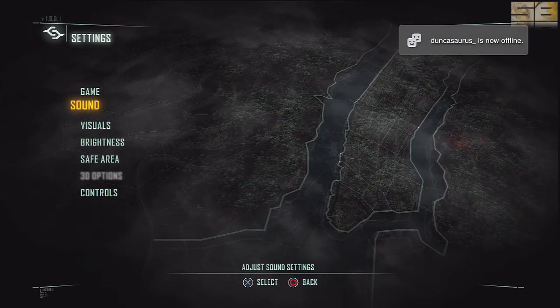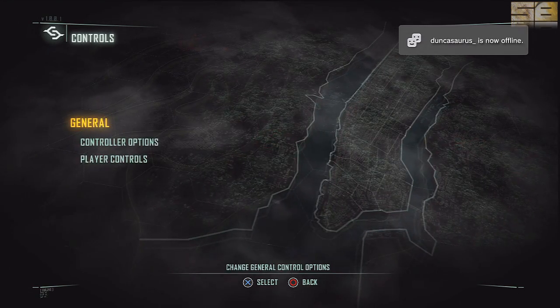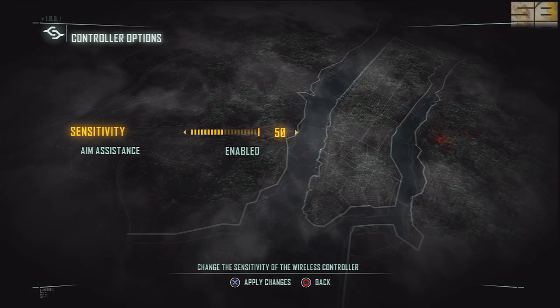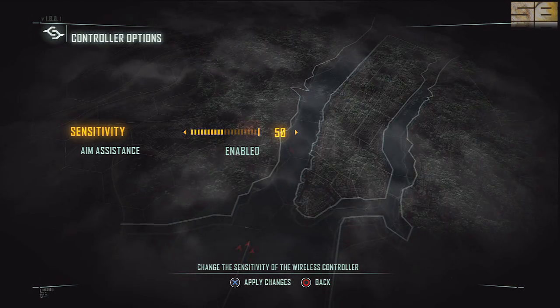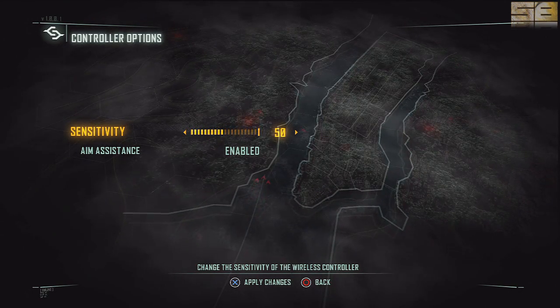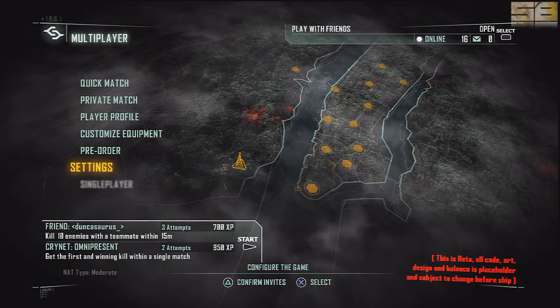You can go to Settings, where you can change pretty much everything — obviously your sensitivity and controller options. I've got it at 50, which is actually pretty snappy. Other games like Dust 514 I've cranked to 100 and it still feels slow. 50 here is pretty fast — actually faster than I play on Battlefield 3.